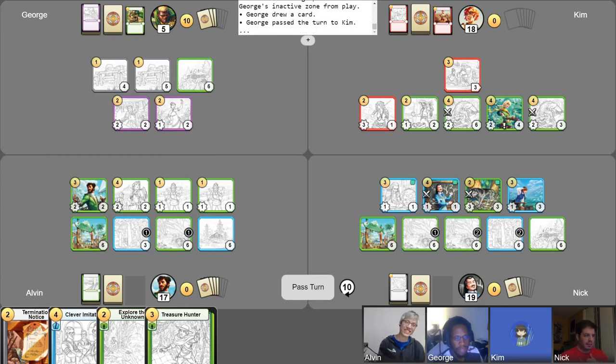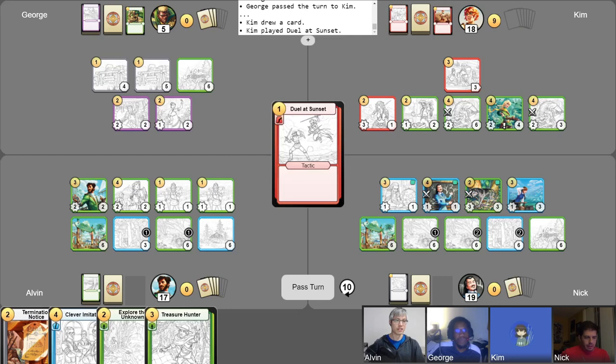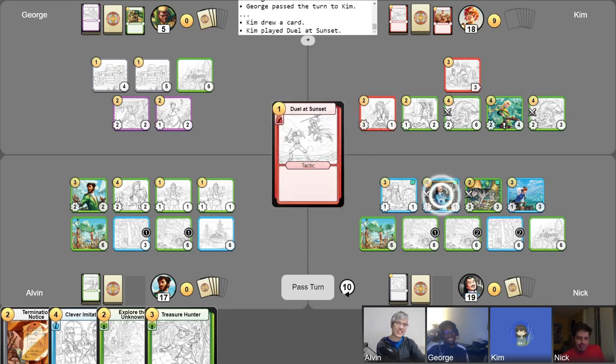Draw a card — so if you drew into Death Striker, and you have Ava... Nope. I abandon my cottage to do another draw. It is disheartened. I pass. This is so close! This is the last possible turn of the game. Guess what my last draw was? Duel at Sunset! Good game. Alright, so when the game ends, Kim will have 18 points, George 5, me with 17, and Nick will have 19. And because the game ends with no one at 20, the game will go to the person with the greatest point total, which is Nick. GG!